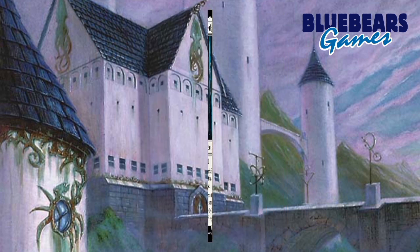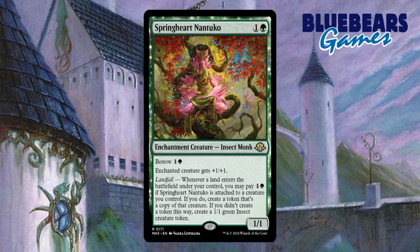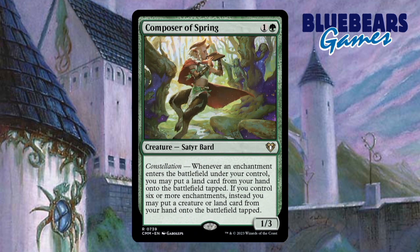Creature number 4 that I'll recommend is Spring Heart Nantuko. This is the second card on my list that has Bestow and Landfall combined. This time though, the landfall ability gives you choices — it can either give you some redundancy for non-legendary creatures that you control, or just a generic token to do what you want with. Either way, it's a win-win. The fifth creature that I'll recommend is called Composer of Spring. What I like about this card is that it can help you put lands into play from among the many cards that you should be drawing thanks to all the repeatable card draw you get from your enchantment based card draw engines. The added bonus is if certain conditions are met, you can instead choose to put creatures into play for free from your hand. I believe this is one of the better cards that I'll be recommending throughout this entire guide.